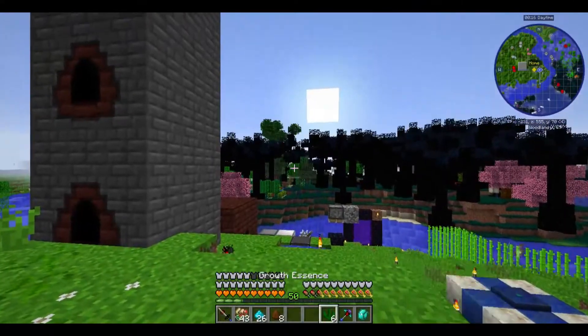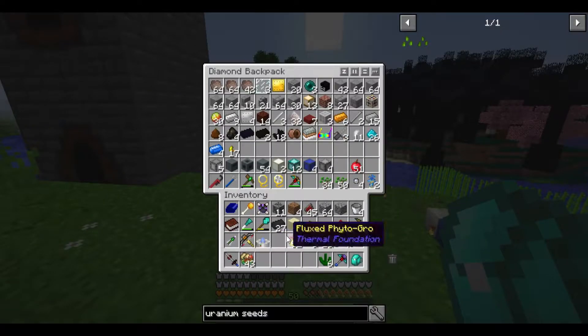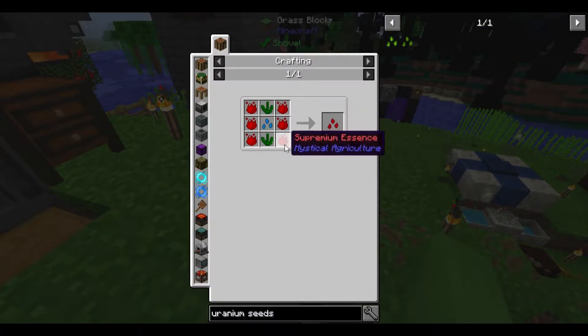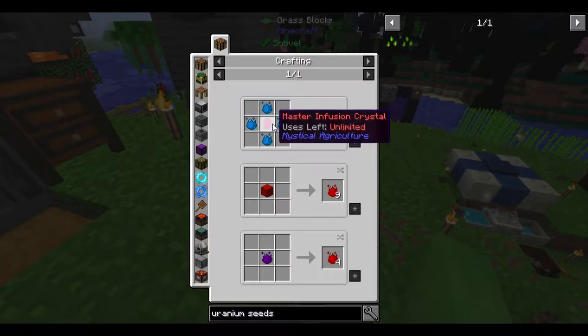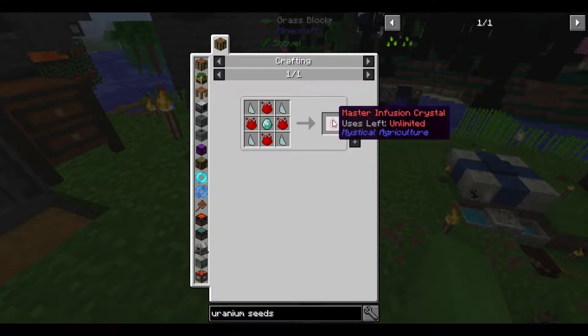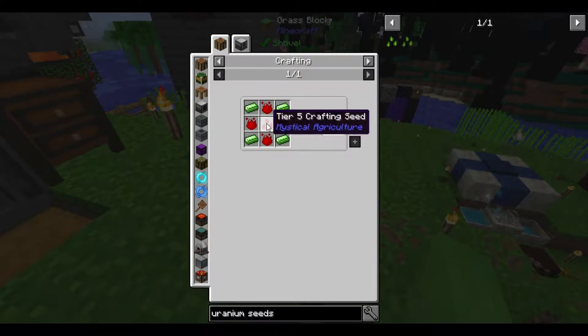We've got the Growth Essence, and we've also got a ridiculously full backpack of things I'm probably never going to use again. So what do I need to do next? If I go to the Uranium Seeds, go to Tier 5 Crafting Seeds, the only thing I need left is the Supremium Essence. How do I make that? I need an infusion crystal. A master infusion crystal is actually surprisingly easy to make. So I might make one of those first and then start making all this stuff.